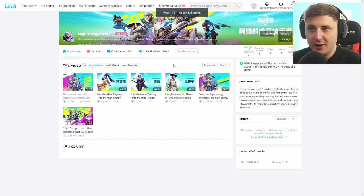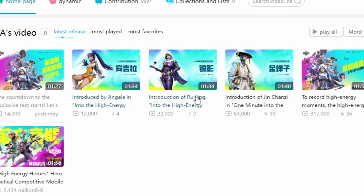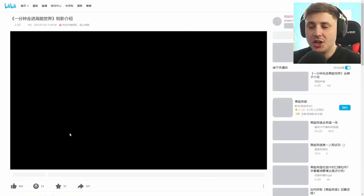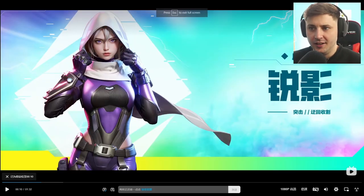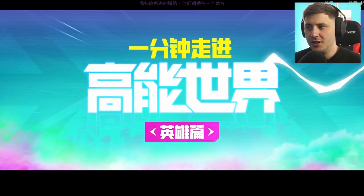So far we know we have three different characters in the game that they've showed us. We've got Jin, Chansey, we've got Raiying and we've got Angela. I've showed you Jin already, so let's check out Raiying, which is one of the sort of Wraith-looking characters.